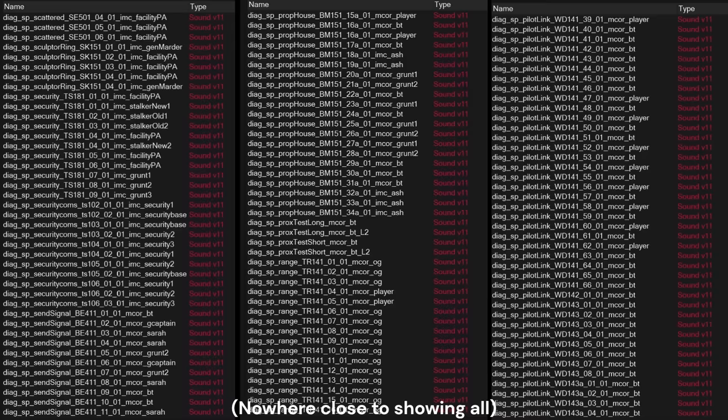The pre-alpha contains a lot of placeholder campaign dialogue for literally every mission and character, much of it following a different script. Standouts include some cut jokes between BT and Jack, a slightly more talkative 6-4, and a completely removed scientist character.